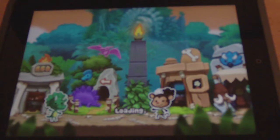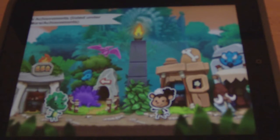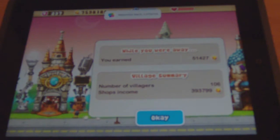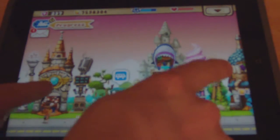Hi guys, welcome to another iPad video. Today I thought we'd have a look at a long-time favourite of mine, Happy Street. This is an internet-based freebie game. I've been playing this for years — it's a bit like Animal Crossing on Nintendo, but it's 2D and all side-on view.